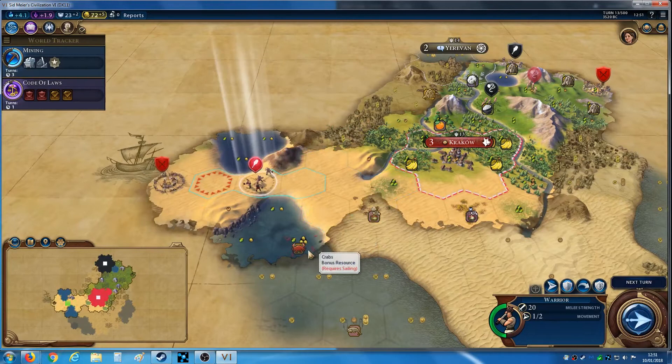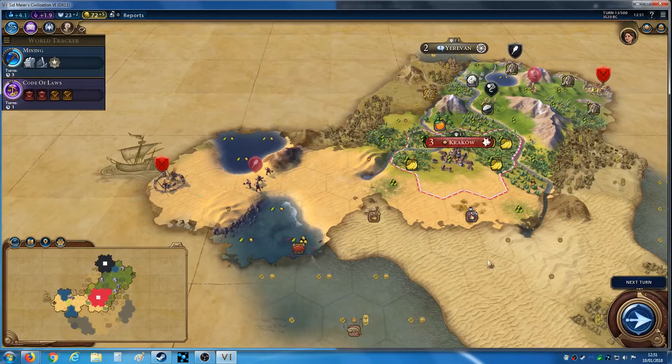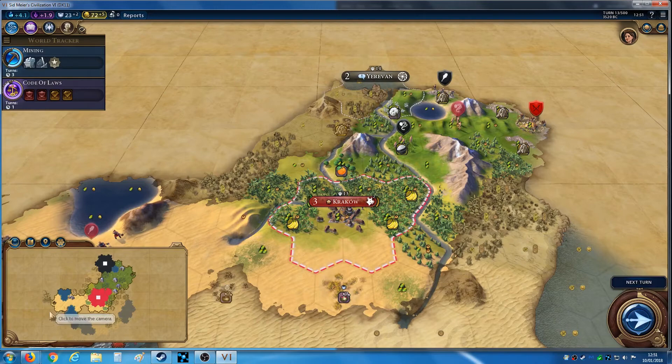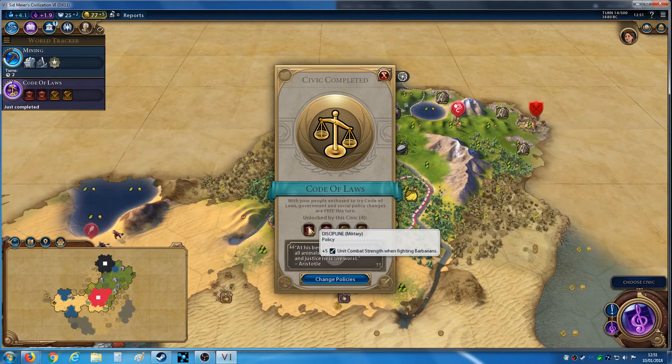Glad I moved over there because I found them. Next turn there's a barbarian — bonus slinger that I can get, so I'm not going to go near it yet. I could probably do with another slinger coming up. Let's end the turn. If you've only just joined — 'Man is the noblest of all animals. Separated from law and justice, he is the worst.' You'll have to let me know in chat if you want me to play the entire Sean Bean voice lines for the civics and techs, or if you just want me to skip them.